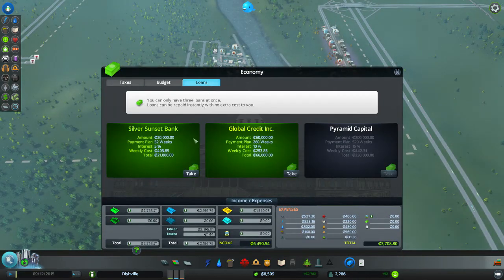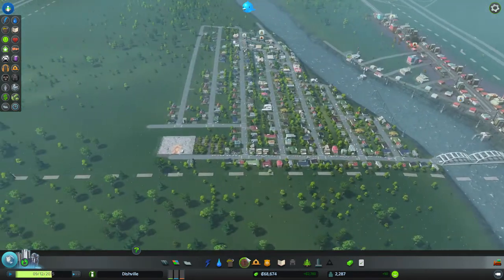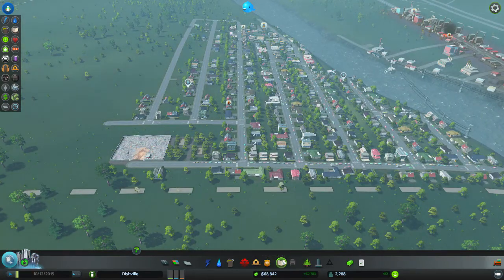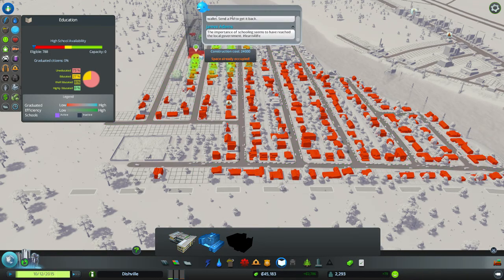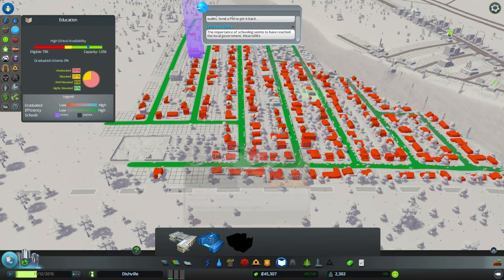The struggle is real. Let's do this — take out £60,000. First off, we need to sort out our problems. School — let's get ourselves a nice school. We want to go for a high school, let's put it around here. There we go, nice school around there.